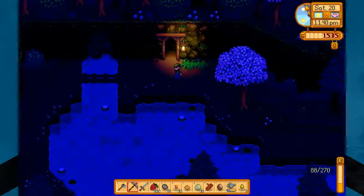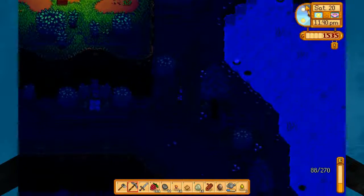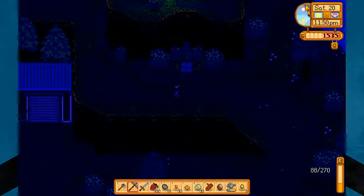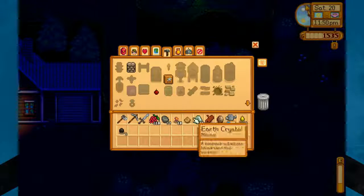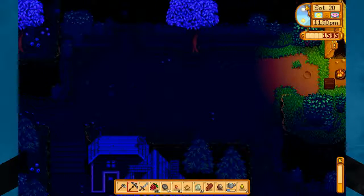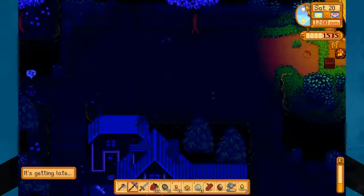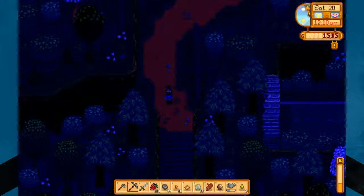We'll go back up here. I wonder if the Adventure Guild is still open. I think we just have to go talk to that guy — I don't know what time they close. 10 p.m., okay, so we'll go there tomorrow. I don't think we have anything for the community center. We didn't find too much today — we've got three coal, a hardwood, a geode, and 18 copper. It doesn't help that we lost all that stuff, like those cherry bombs. I was going to use them — they're pretty useful. But you can't win them all.